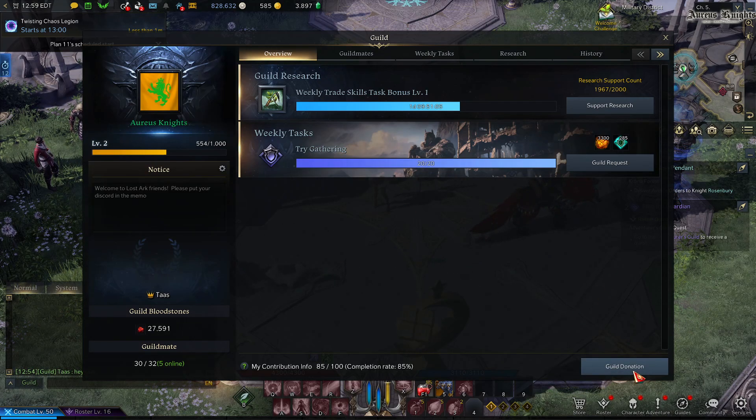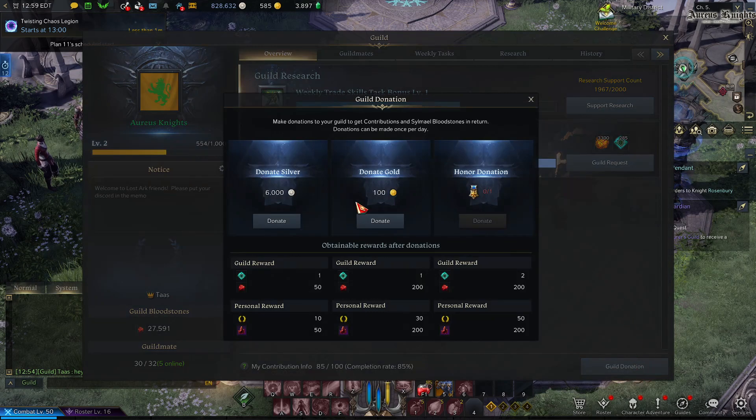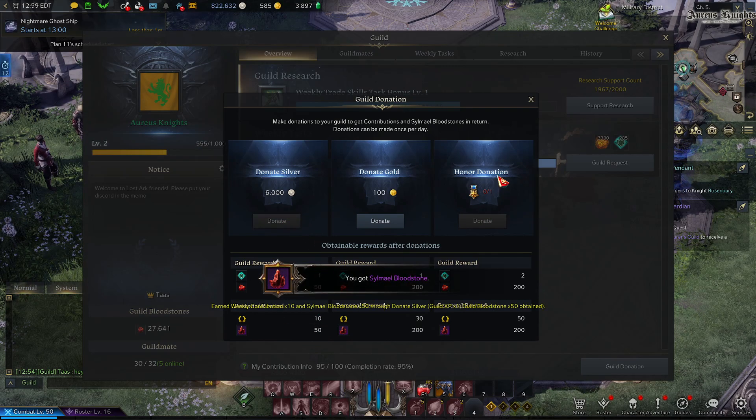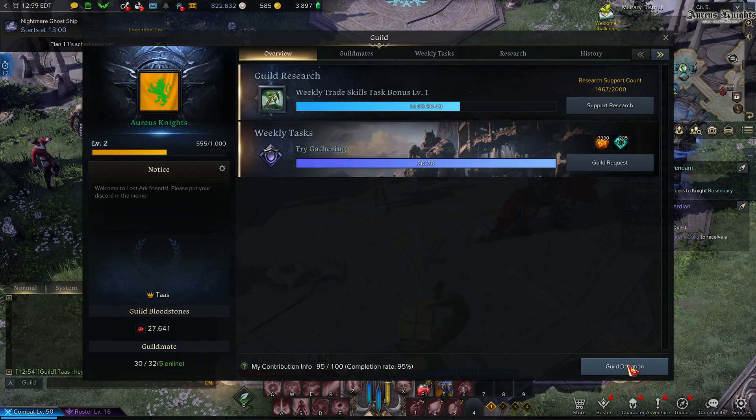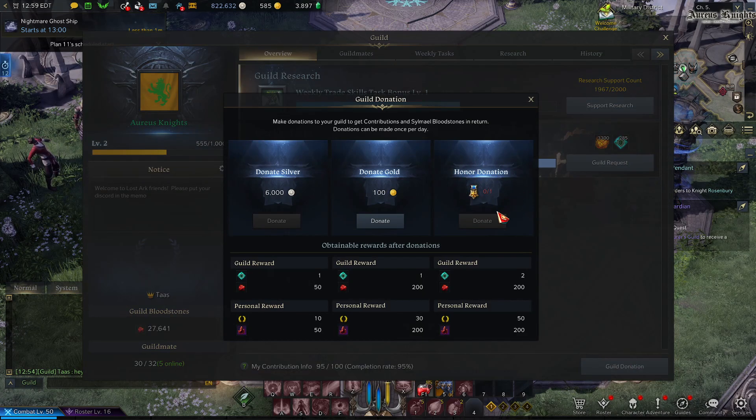The other thing you can do is donate to the guild — 6,000 silver, basically nothing. But it gives you a bunch of bloodstones, gives the guild XP, and also contributes to our weekly bloodstone payout for members.